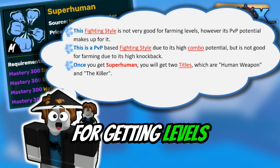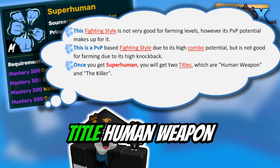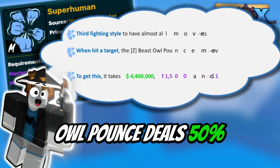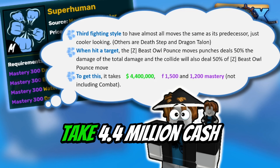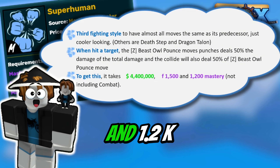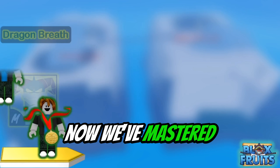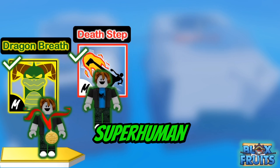It's also a good alternative to God Human. However, it's garbage for CB since it deals zero damage. It's better to get Water Kung Fu to 400 mastery, or any V1 to a V2, which is much easier and better for grinding. It's still good for PvP since it's a PvP type, but it's bad for grinding because most moves are single target. Buddha fixes everything though, since you have M1s.